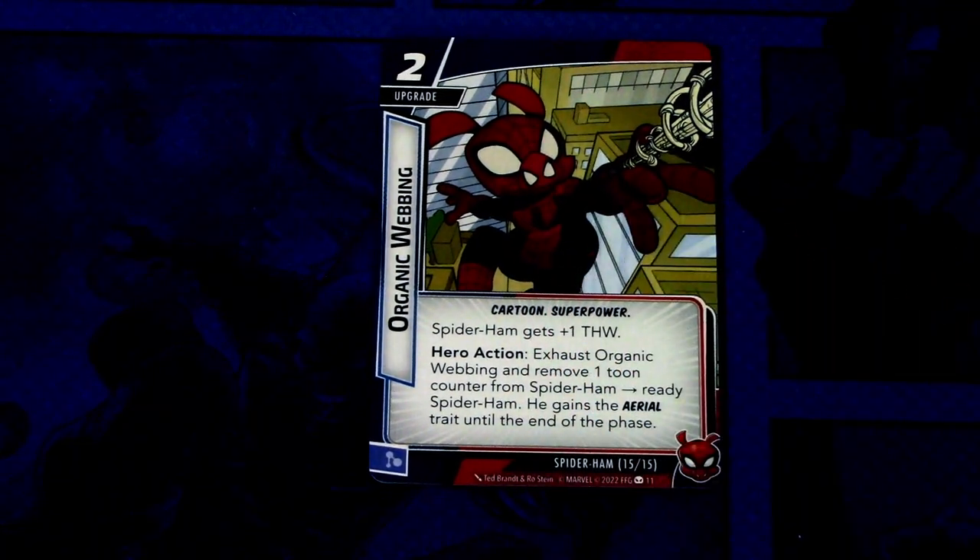The last card in the Signature set is Organic Weapon. It is a two cost upgrade, Cartoon Superpower. Spider-Ham gets plus one thwart. Hero action: exhaust Organic Weapon and remove one Toon Counter from Spider-Ham — Spider-Ham readies and begins an aerial trait until end of phase. This can be committed as a mental resource. So another way to boost your thwart.